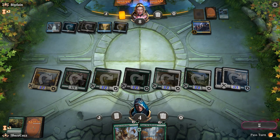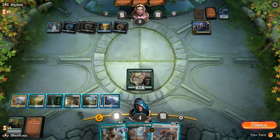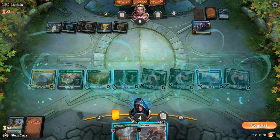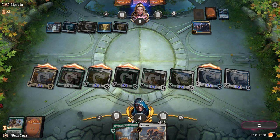If our opponent doesn't have anything, let's think about it — 2, 4, 6, 8, 9. Sylvan Awakening number 2. Go to combat. Do we get a victory with lands?